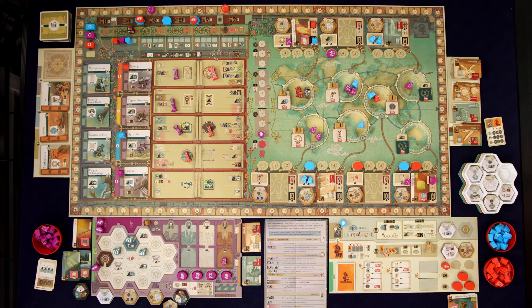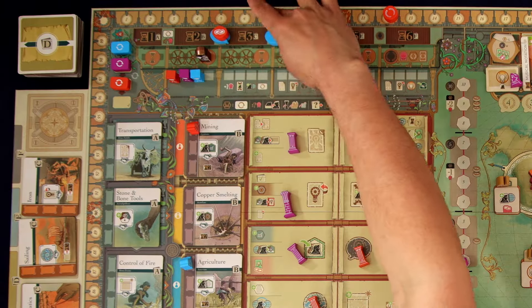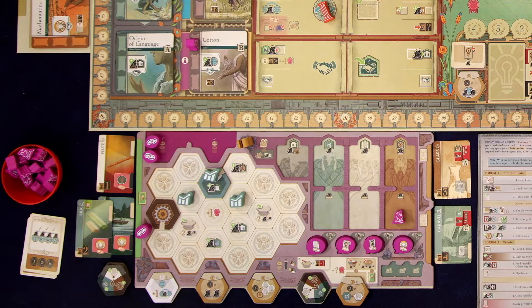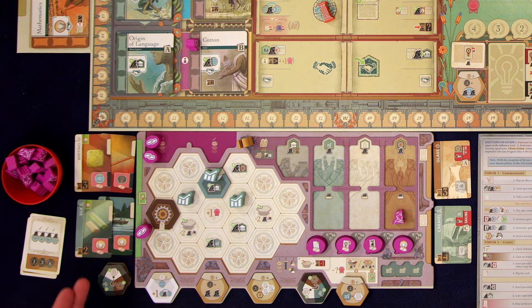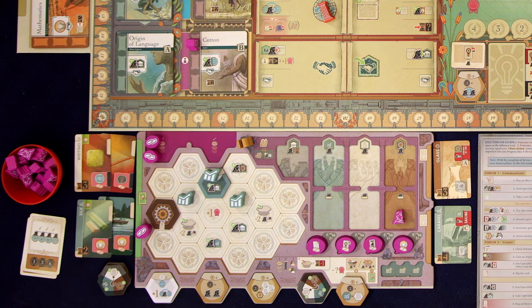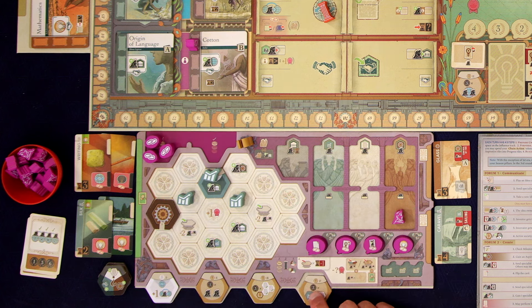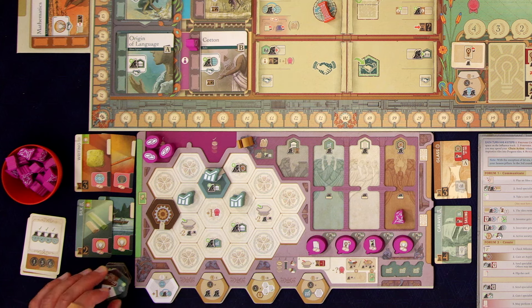I'm going to get the wealth tile. I'm all filled up so I'll place it right here and choose what I want to keep at the end of the turn. I'm then going to get three points. And I get to keep the card — that's an era three idea, so I now have a two and a three. I just need a four and a five for my goal. That is incredible. I think I want to keep the wealth tile — I'll just put that aspiration tile away.